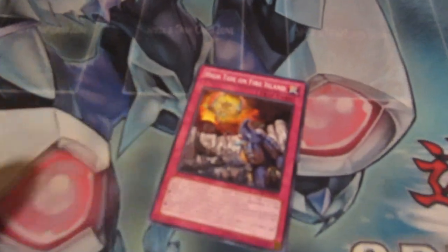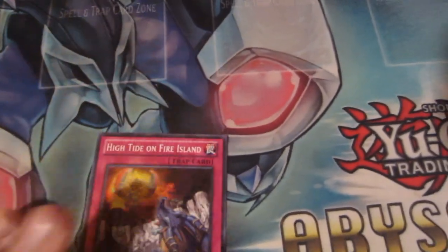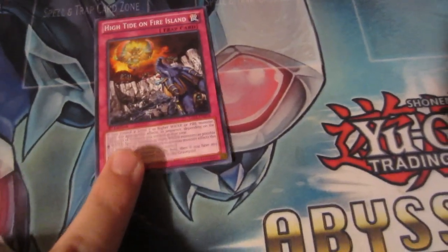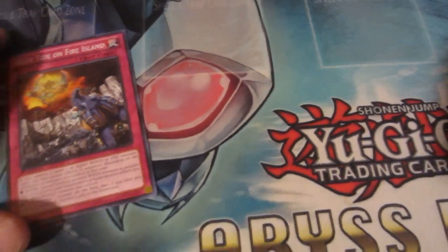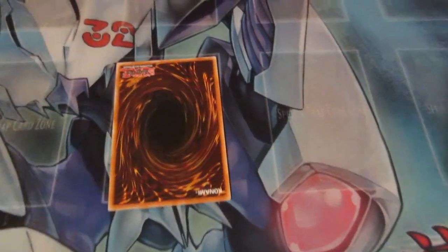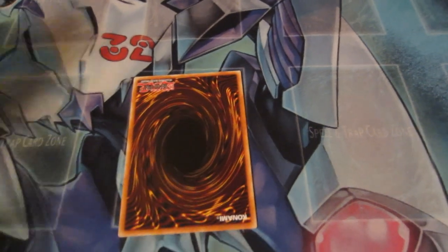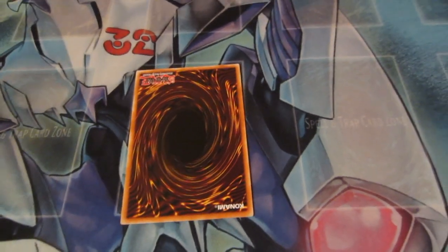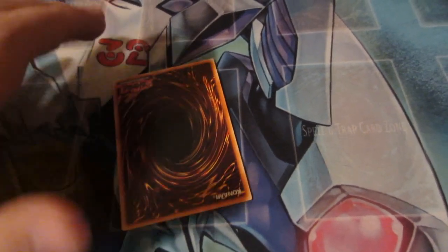Then we have our spell and trap zones. This is a trap, for example — a normal trap. It has requirements to activate it in the text box. You know it's a trap because it's pink and it says trap. To activate a trap card, you have to set it face down for one turn. On my turn I set it, and when your opponent takes their turn, you can now activate your trap card, as long as you meet the requirements listed in the text box.